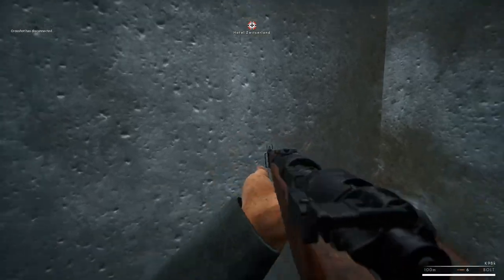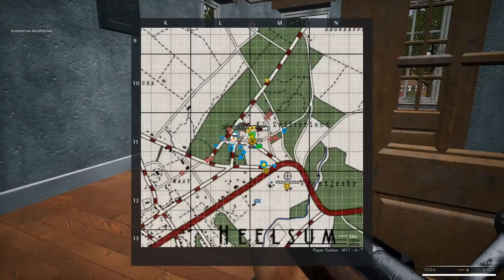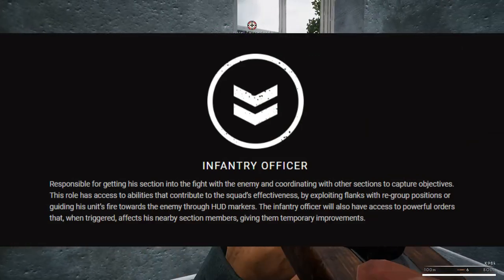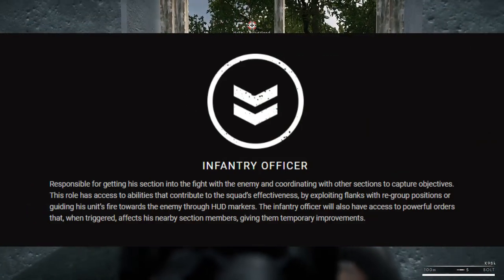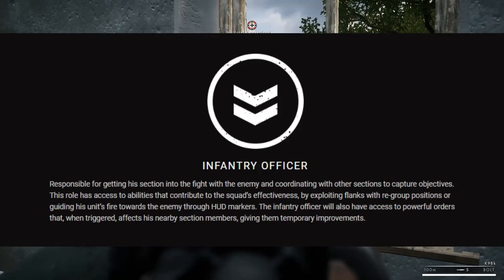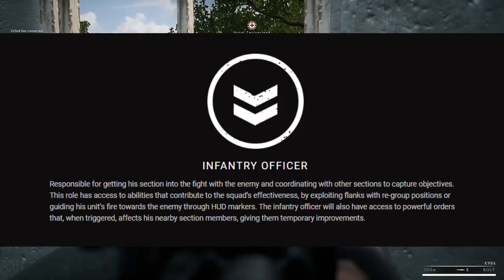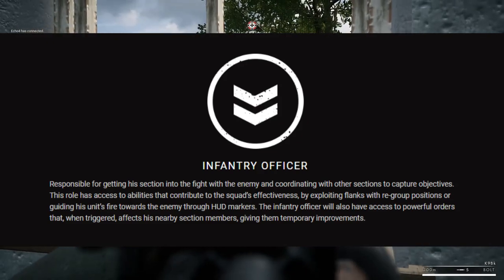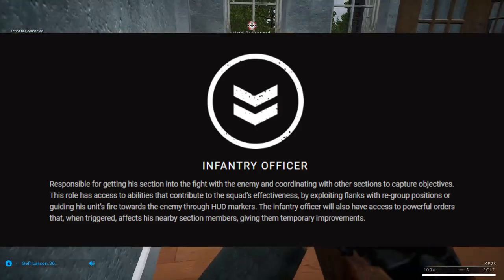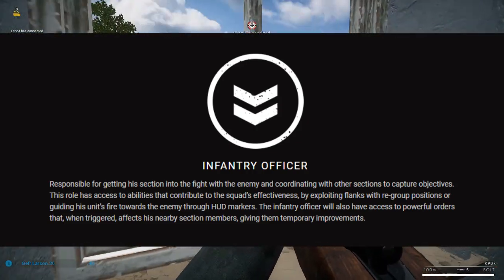Now let's talk about roles. The first role is the infantry officer. Responsible for his troops, the infantry officer is one of the most indispensable members of your squad. Along with giving directions to your section, he will have access to orders that affect his nearby squad members, which possibly means increased stamina or speed. Whatever that is, it's most likely something realistic and hopefully not too overpowered.